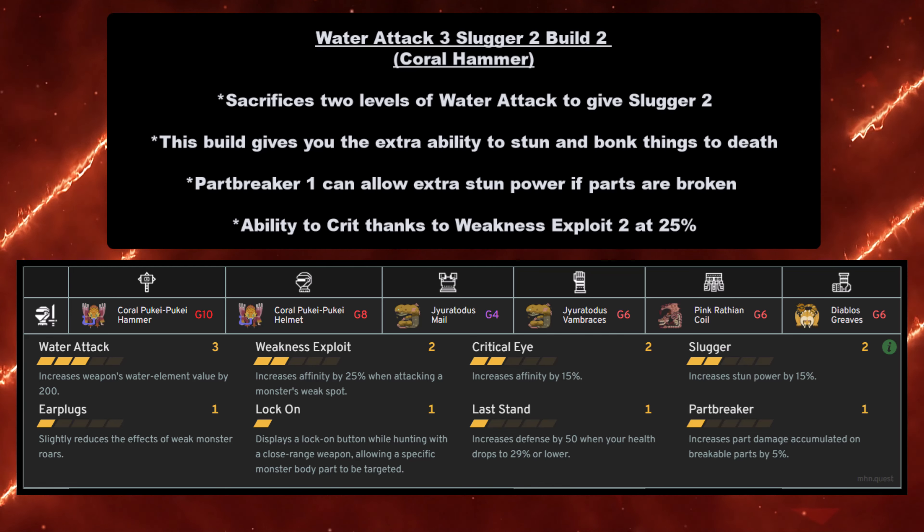On to the Hammer — the boink-to-death weapon. The Coral Puke Puke Hammer has the Water Attack 5 build, same as the Sword and Shield. If you want to use this build: Coral Puke Puke Hammer at grade 8 or 10, Coral Puke Puke Helmet at grade 8, Gyrotodus Mail at grade 4, Gyrotodus Vambraces at grade 6, Pink Rathian Coil at grade 6, and Diablos Greaves at grade 6.